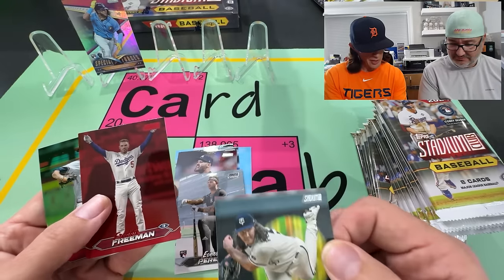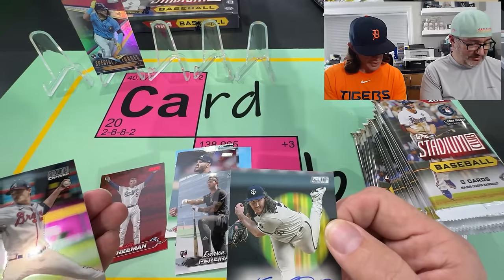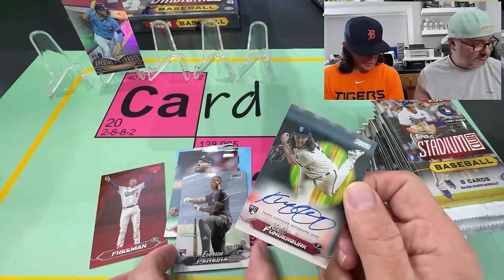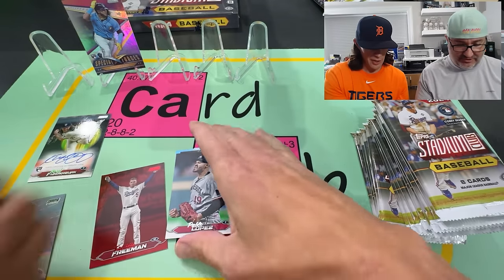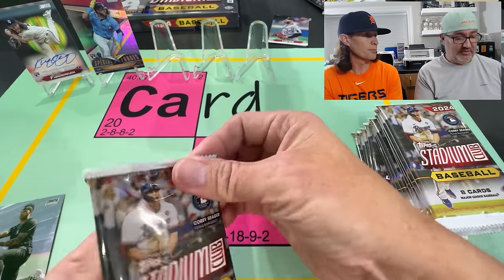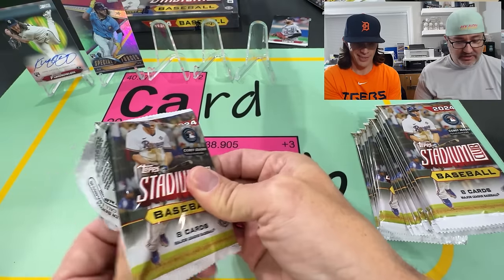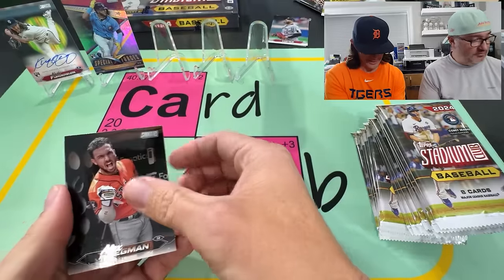Look at that red of Freddy — World Series MVP. And then another Chrome of Max Freed as well. Most autos in Stadium Club are base autos, unless you get lucky like Card Jesus and go to Walmart and pick up a blaster and pull a Juan Soto redemption card. That was my big hit last year.